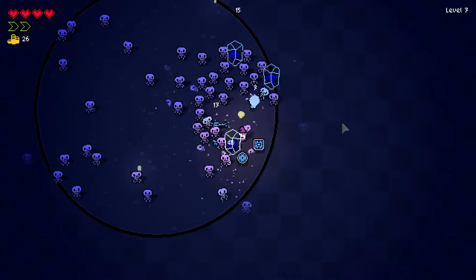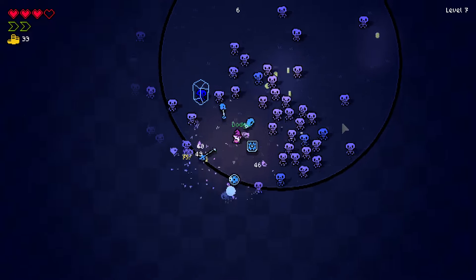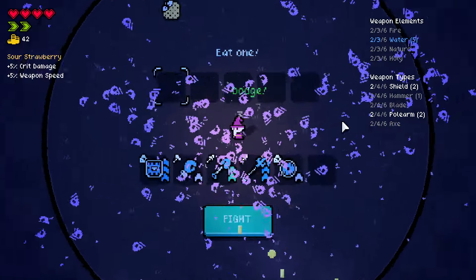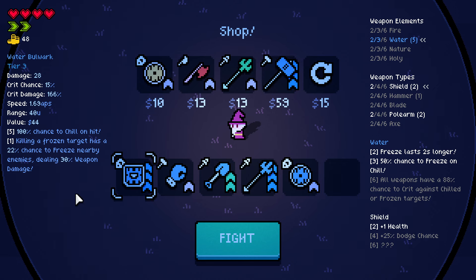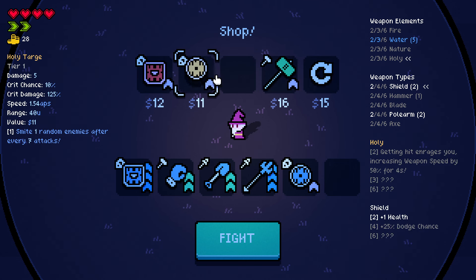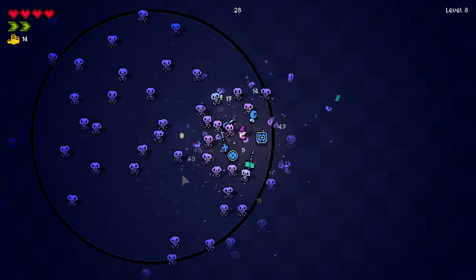I don't have any dodges and I'm getting swamped — a sixth weapon would also not have helped me that much. I'm not saying I should not have sold that weapon, that was a good dodge. So we're gonna go with AoE size as well. There we got a hammer that we cannot buy. Periodically freeze all enemies around you. Let's go with a hammer again — I just need to survive. I want a sixth weapon, that's always the problem. That is always the problem in this game.